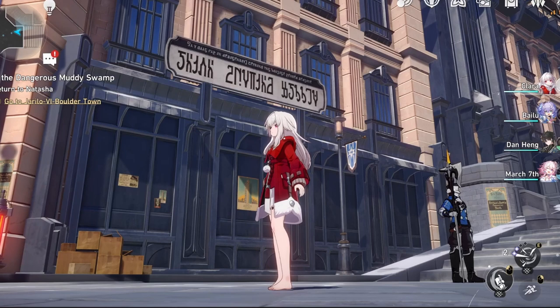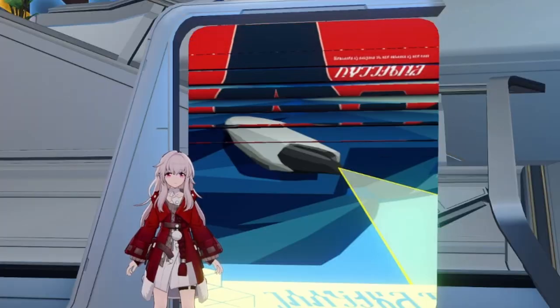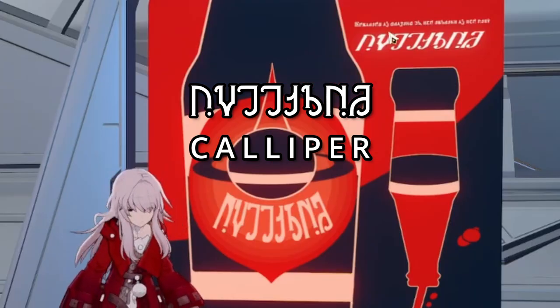For example, the name of this store is Union Heating Supply. This banner says Union Church, and the one below is Union Museum. This Coca-Cola address says Memories of Growing Up, The Imprint of the City, and Caliper, which I guess is the name of the soda.